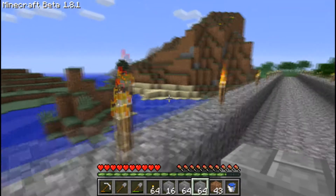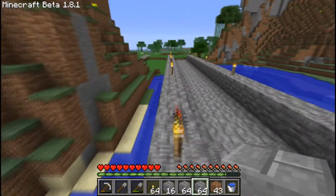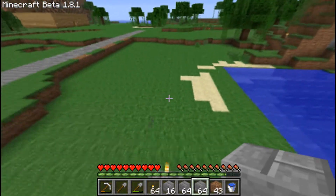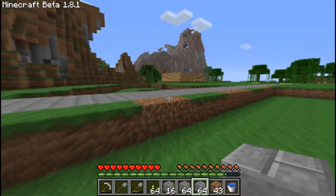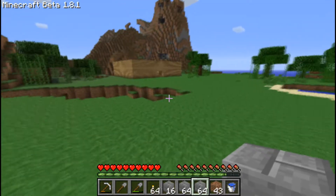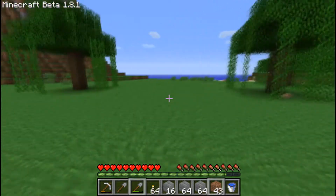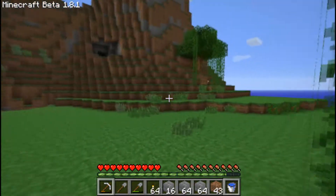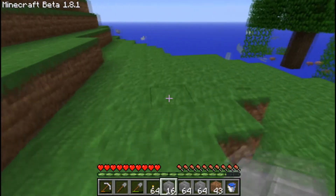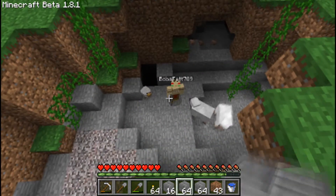Over here if you walk down this bridge — which I made just for easy transport — let's go look for Nick's house. You'll never find it. So I think we've got four players on here including myself, hoping to add a couple more. Oh hi there, Nicholas — there's Nicholas down there.